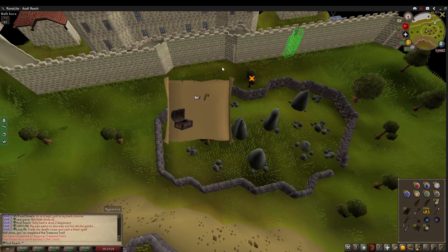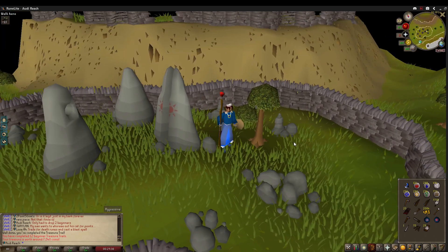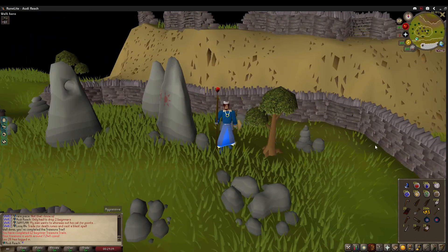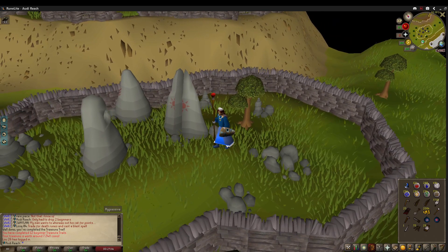Some slight progress: we completed — we're able to do every clue except for two — and the only unique we got is the sandwich lady hat. So that's two uniques checked off. I think there's one more task for five uniques, I'll have to go check on that.